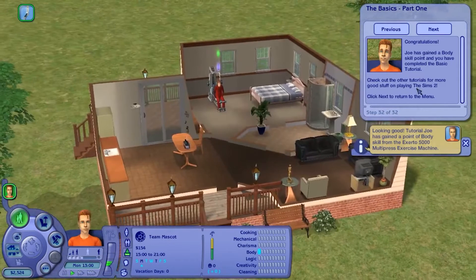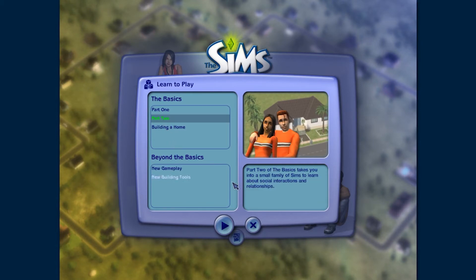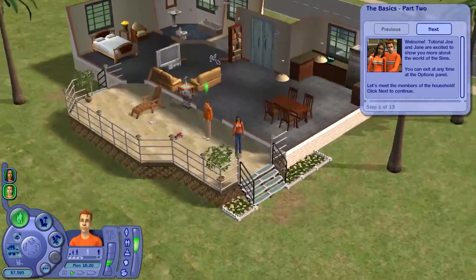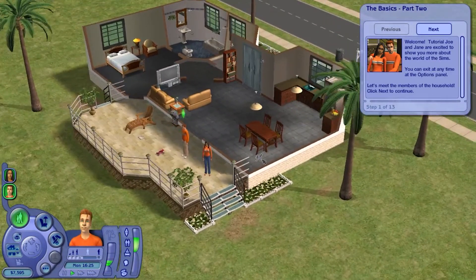Now we get to go check out Part Two of the basics, where we learn how to take care of a small family and learn about social interactions and relationships. For the first time, we get to meet Joe's wife, Jane. We're back in the tutorial family, and they have a nicer house now — it's no longer the Newbie's house from The Sims 1.